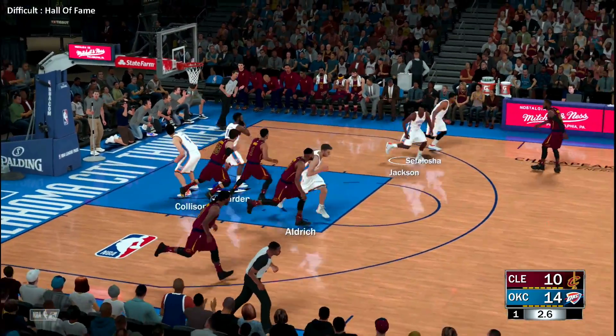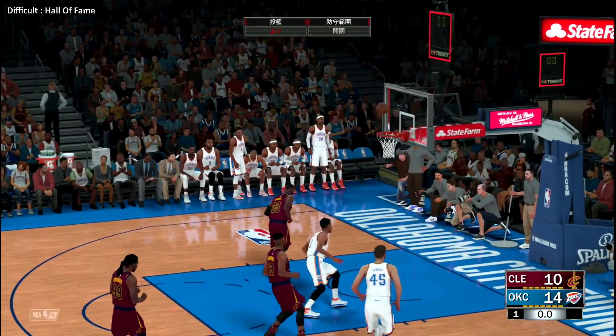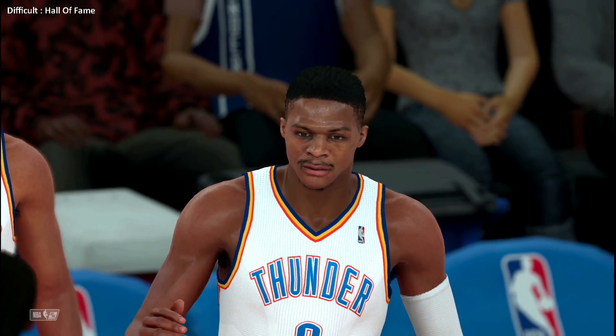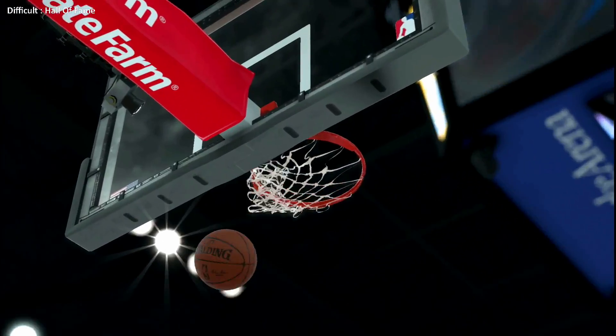The wing jumper off target — this is a problem for him, inconsistent from the mid-range. That concludes the first quarter of play: Thunder lead by four. Back with the start of the second quarter in just a moment.